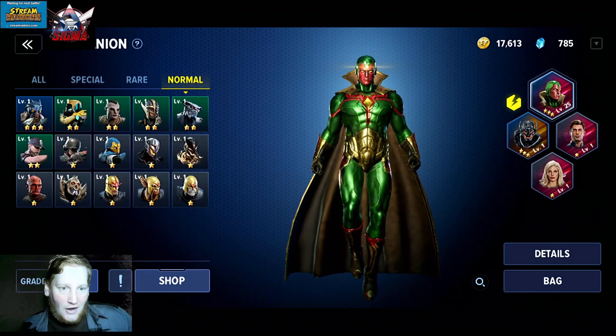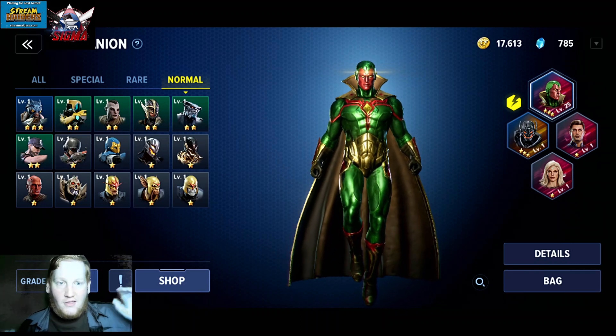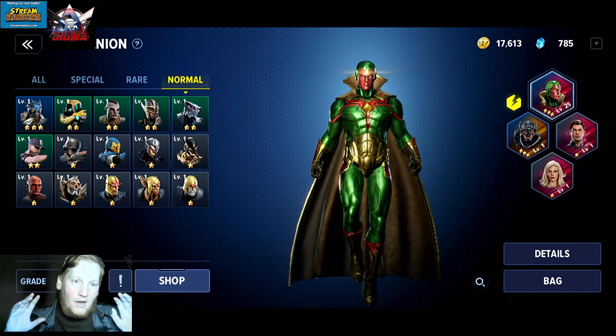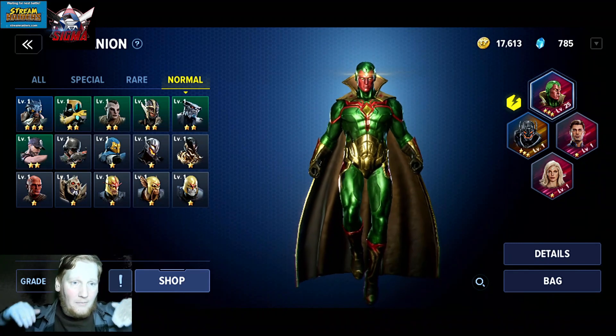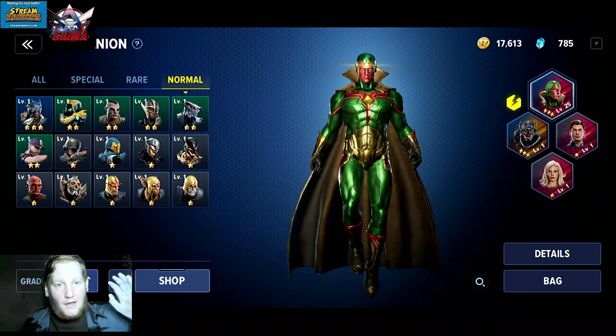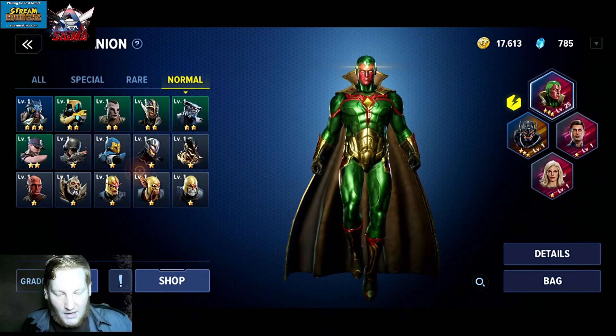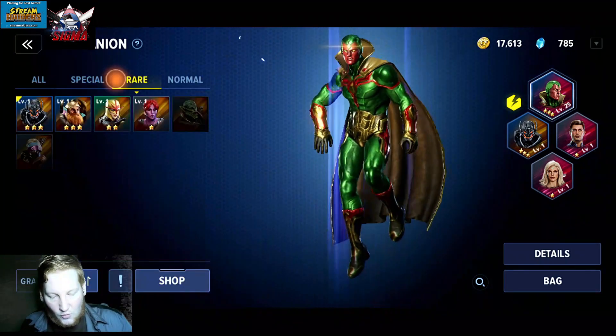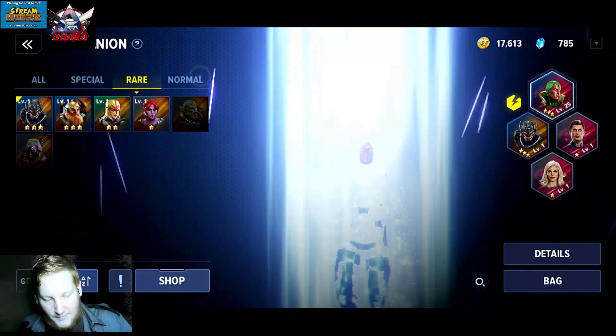The normals are your basic ones — just collecting them gives you a base stat. You want to level up all of your companions, even the ones you're not using. The normals don't have a bonus at all, the rares have a bonus at five star, and the specials have one at five and six.